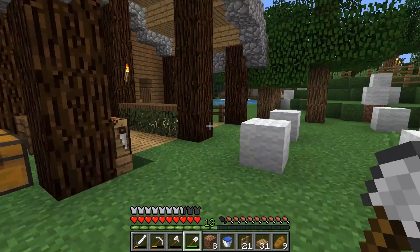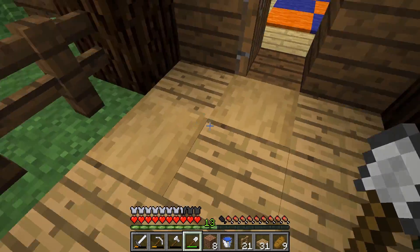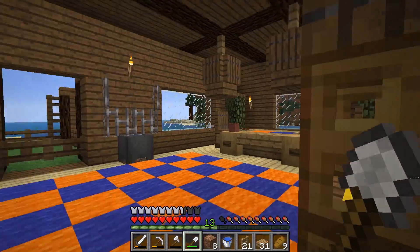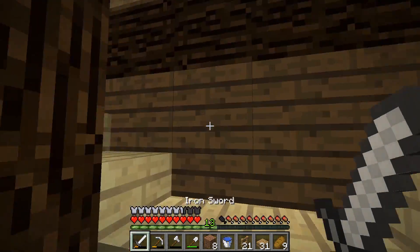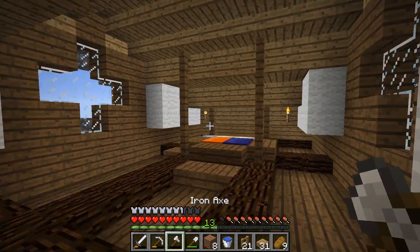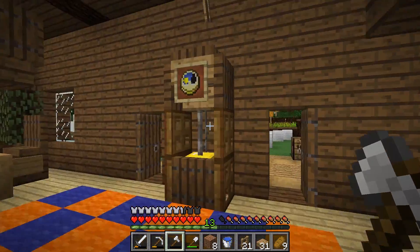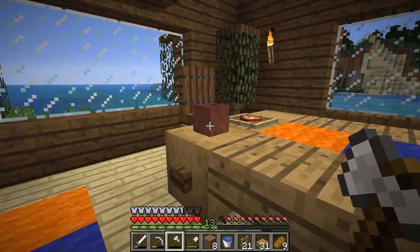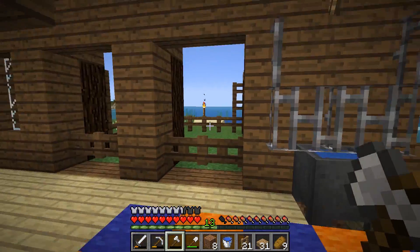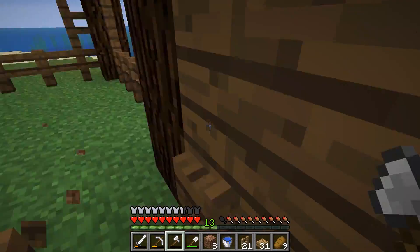What we did in the last episode, which I'll show you all really quick, is we did this little walkway. But more importantly, we did the interior of a little estate, I suppose. This is what we did - added some lanterns, added a nice grandfather clock with an armor stand, added this table here, and added a little bit of outdoor decorating as well.